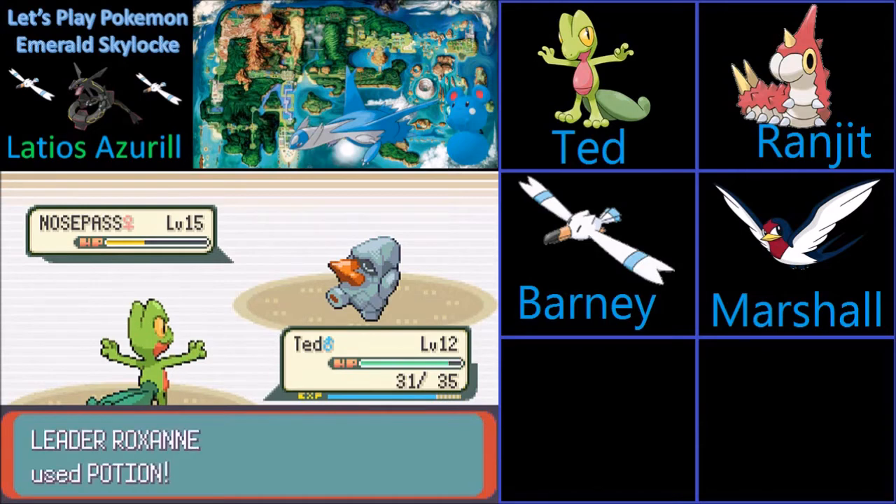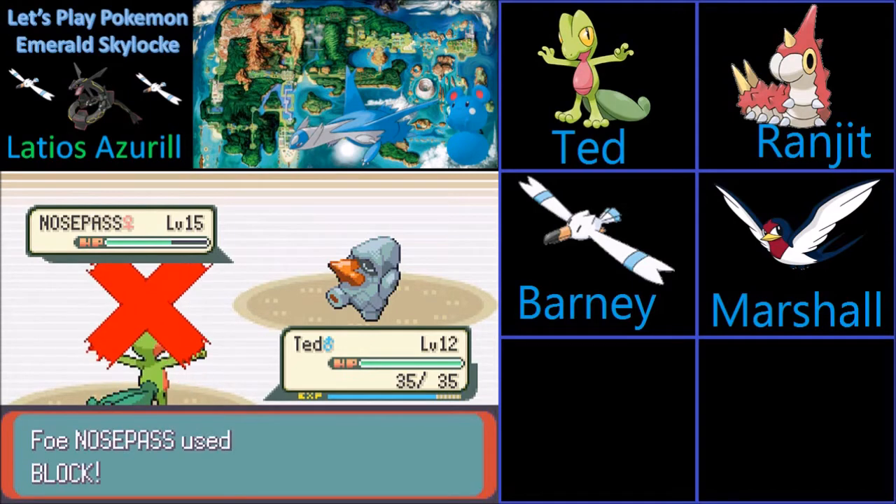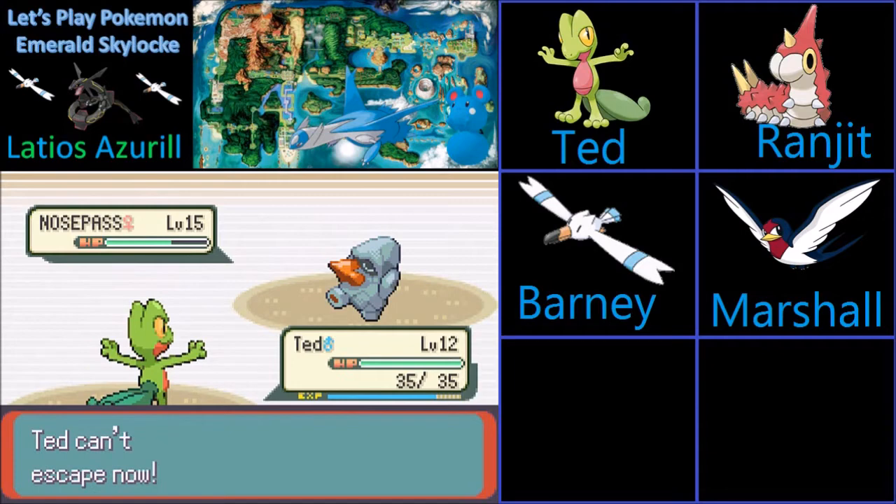Are you kidding me? She has another potion? Ted, please continue to get crits, because this is the only way we're going to win this battle. The good thing is we're now back at full health and she used up her potions. She's using Block, so now we can't switch out Ted. Although, I can't really imagine why we would, since all of our Pokemon are weak to rock in a Skylock.